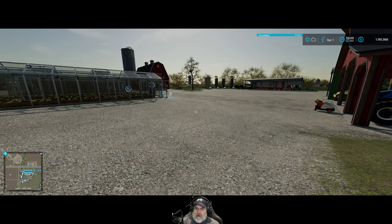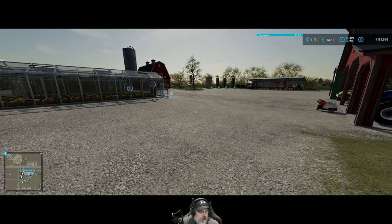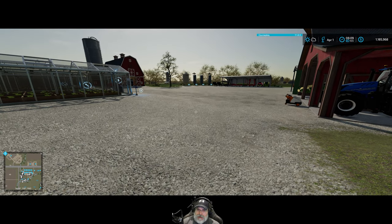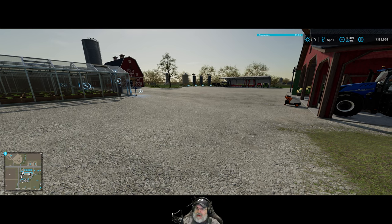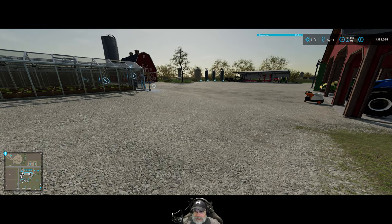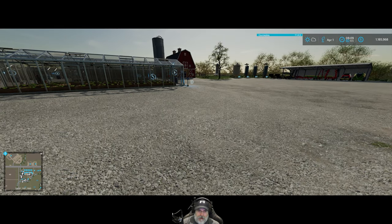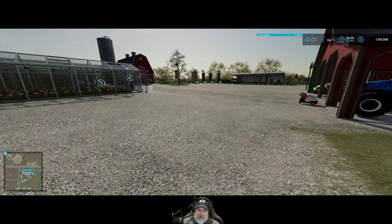Welcome back everybody to Farming Simulator 22, I'm an old guy gaming, and in this episode we are going to make an enormous purchase — probably the most expensive thing we have bought to date in this series. Looking in the upper right hand corner, I have $1,185,968. It is April 1st, and I moved through February and March off camera because I wanted to get to April so we could do our clothing sales and add even more money to our wallet.